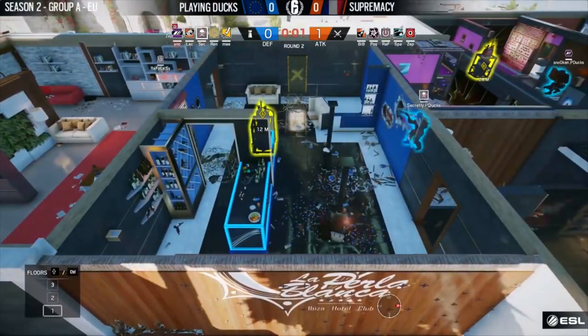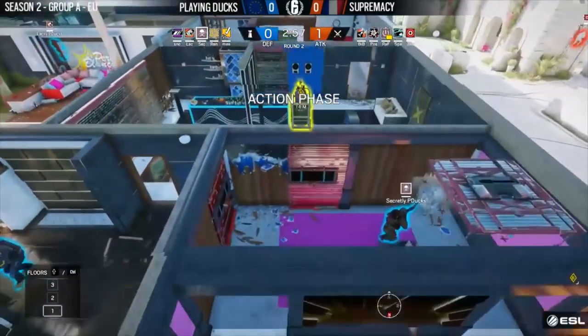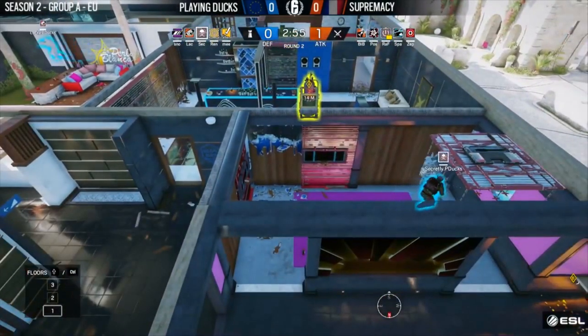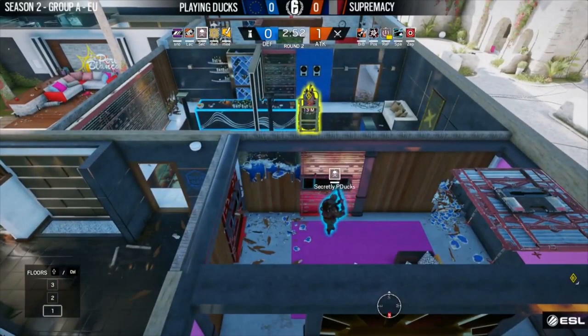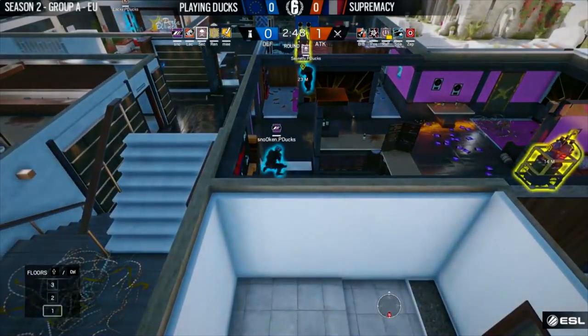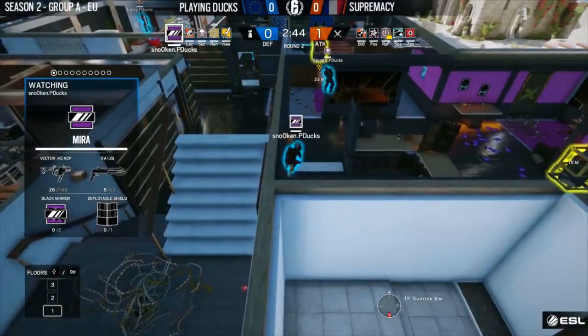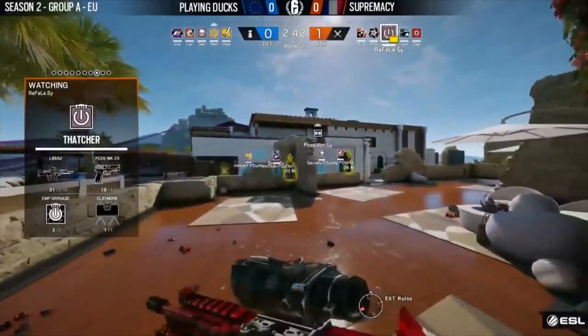I also like this — Playing Ducks are gonna be playing a mirror window smoke combination. You can see they're opening up these holes on the top of the wall, and that's gonna allow Smoke to throw his smoke canisters onto the bombsite without exposing himself too much. The attackers love that strategy — they're really turning the A bombsite into a little bit of a death trap for the attackers as they move themselves in.